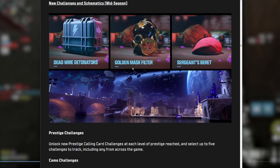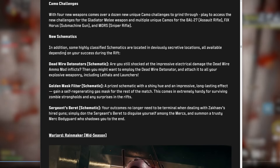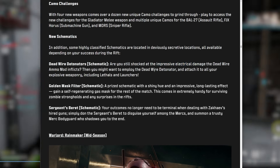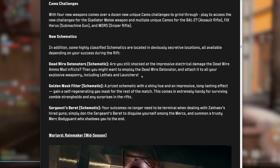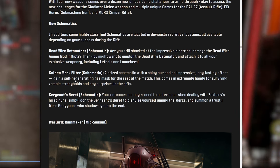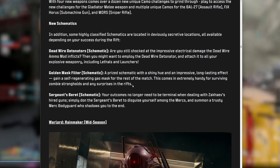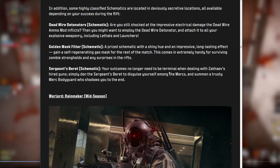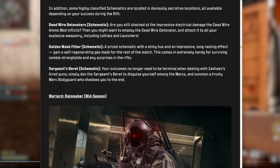For schematics: the Deadwire Detonator lets you attach the Deadwire ammo mod effect to explosive weaponry including lethals and launchers. The Golden Mask Filter is a prize schematic that gives you a self-regenerating gas mask for the rest of the match — like a golden armor plate variation. The Sergeant's Beret lets you disguise yourself among mercs and summon a merc bodyguard who shadows you for the match — interesting, we'll see how useful that is.